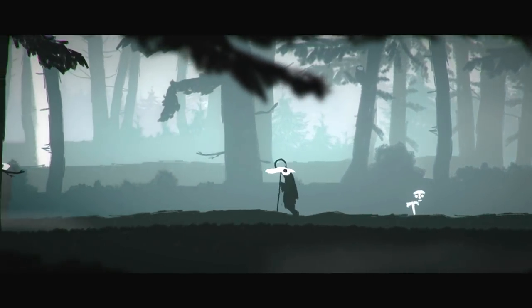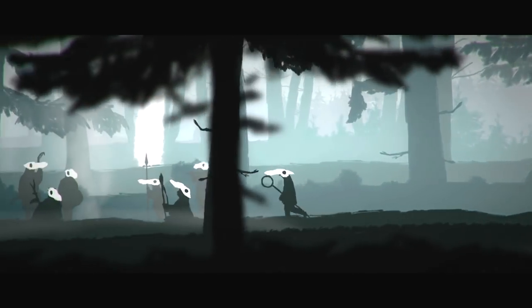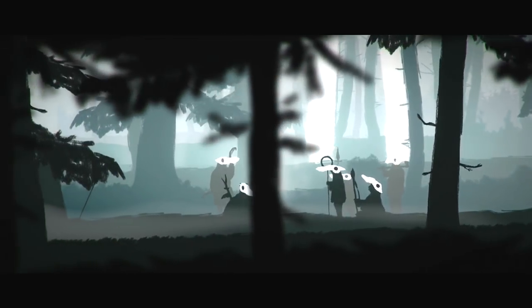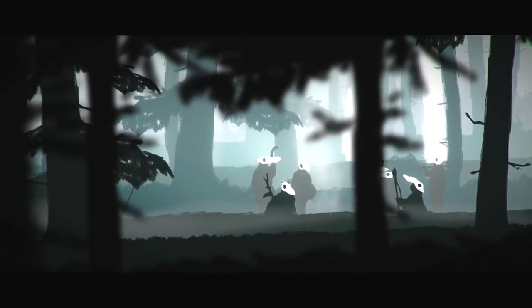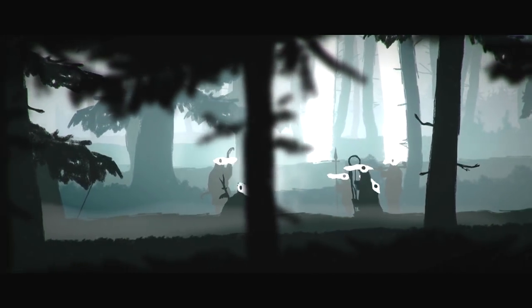For a lot of the collectibles, there is a small chime you'll hear in the background. Now what you'll do is go to these fellas right here at the campfire, and we are going to use our D-pad to input the following: right, right, right, right, left, left, left.